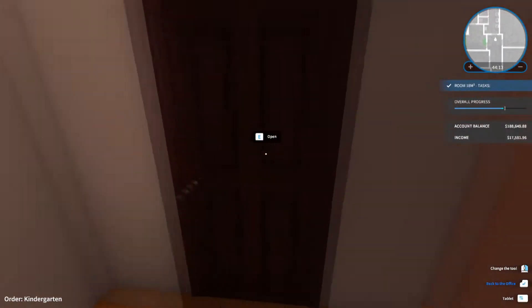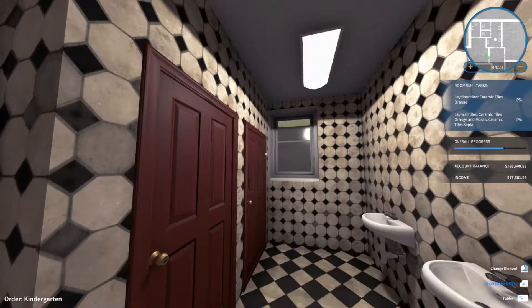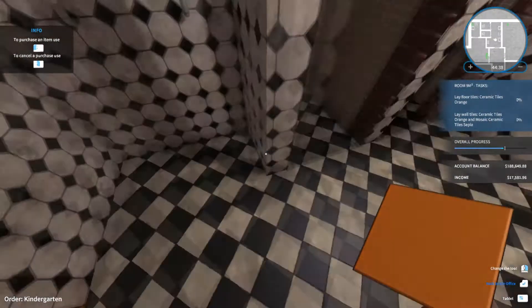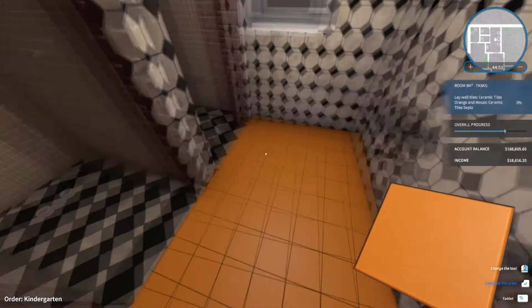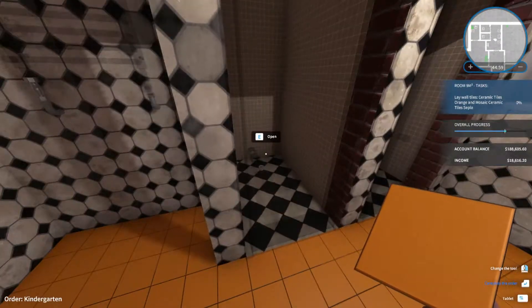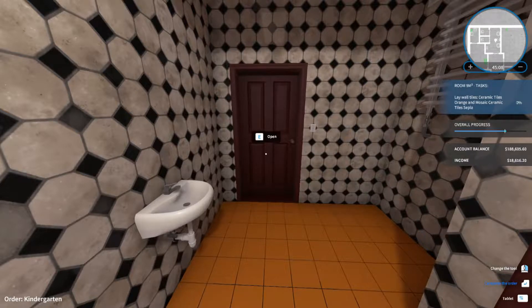Finally, a normal light. Ceramic tiles, orange. Some more of those orange tiles. Got that. Got that. Okay, so I don't have to do those. Interesting. Mosaic. Ceramic tiles.